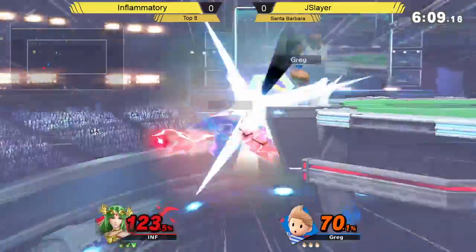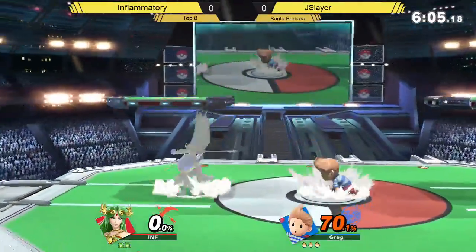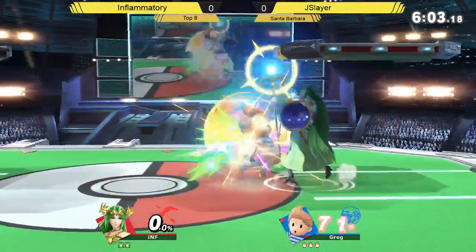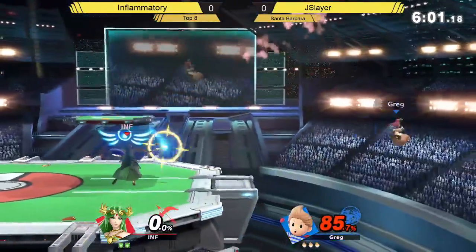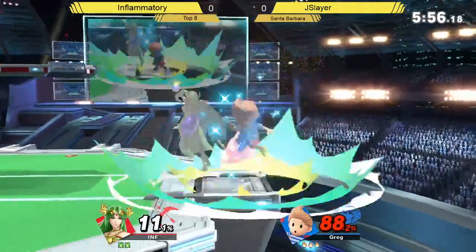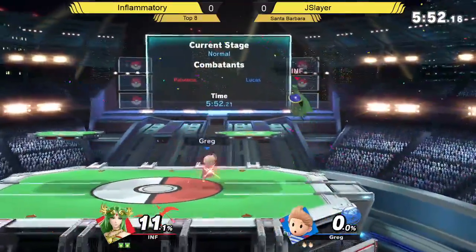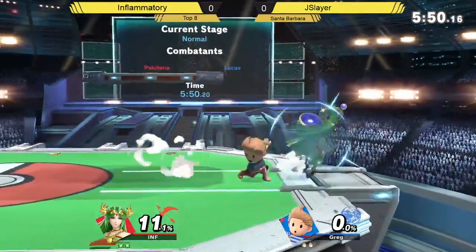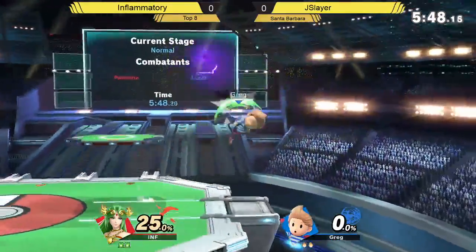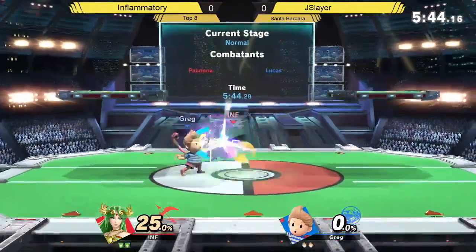That was almost a kill. He gets a two-frame — or is that a regrab? I want to say he was just able to get him because of the hitbox that Palutena puts out. In the back air — just because she's a teleport character. So it's not even a two-frame; she's just there for a moment before she grabs ledge. It's one of those things where I believe it's easier to two-frame.